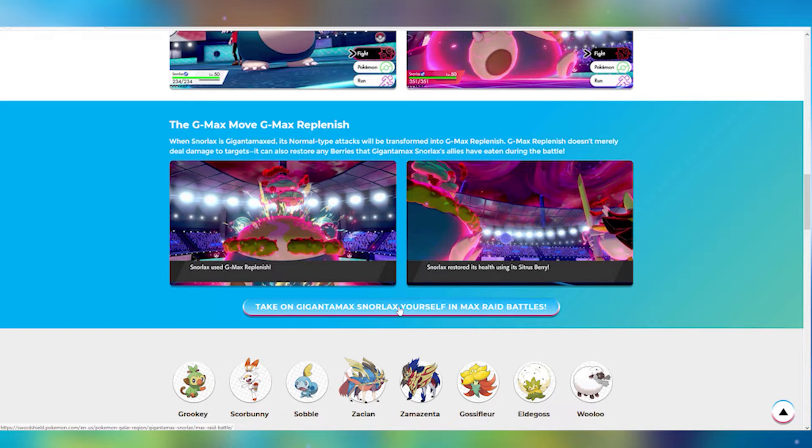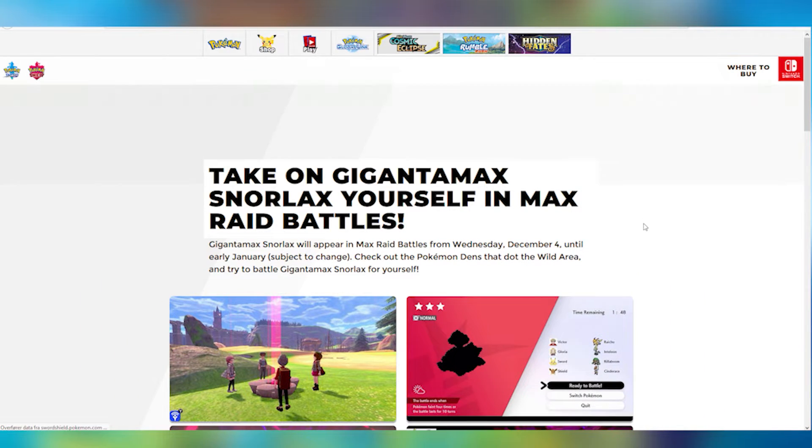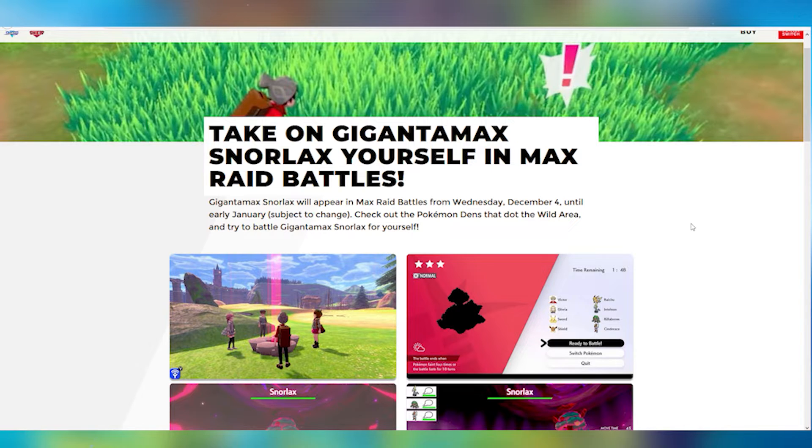If we click on this button, we can actually figure out how we can do the Gigantamax Snorlax raid. Take on Gigantamax Snorlax yourself in Max Raid Battles! Gigantamax Snorlax will appear in Max Raid Battles from Wednesday December 4th until early January, subject to change. Check out the Pokemon Dens that dot the Wild Area and try to battle Gigantamax Snorlax for yourself!